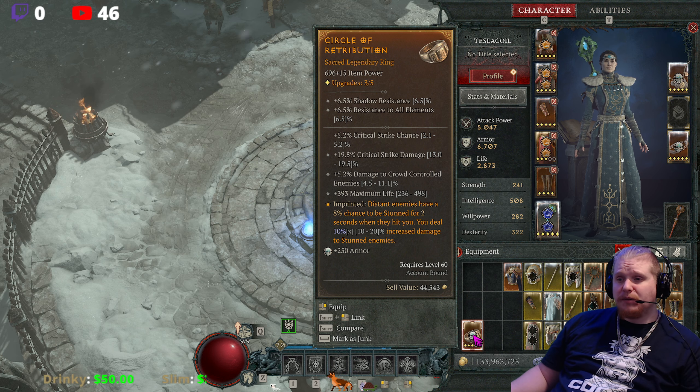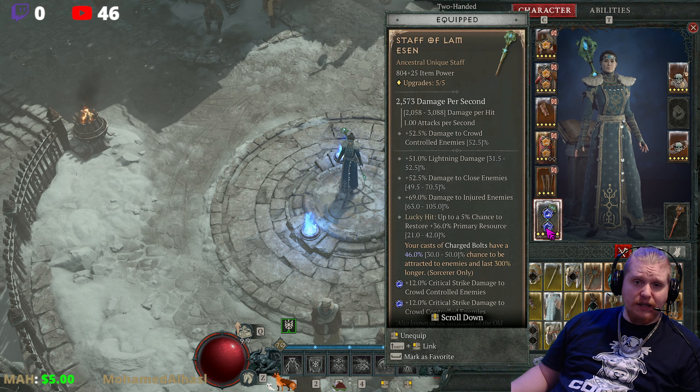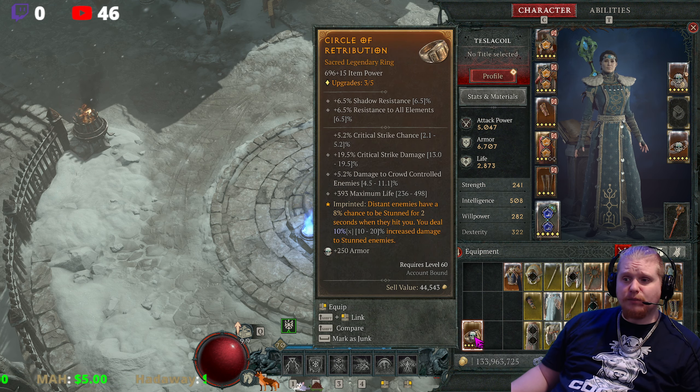This actually does go up depending on what you put it on. It's 20% on a ring, but it can go up to 40% if you put it on a two-handed weapon, and it can go up to 30% if you put it on an amulet. So it's a pretty hefty multiplier bonus.